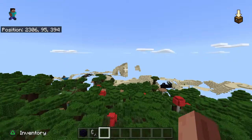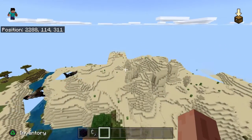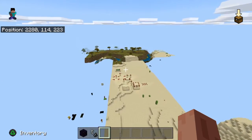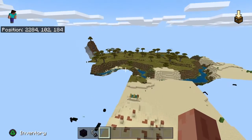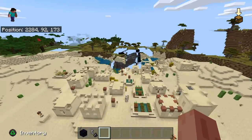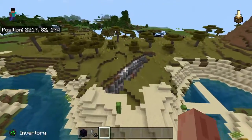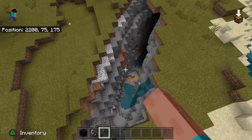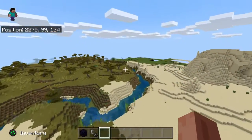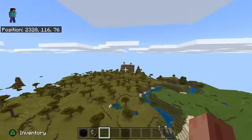And then if you keep on flying — now let me remind you, I had never been over here, I just randomly placed a portal to get out — but yeah, right here, a desert village with another ravine right here with another abandoned mineshaft, with a blacksmith. Like, this seed is so good it almost seems fake.